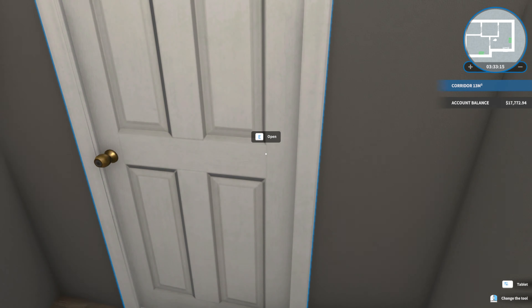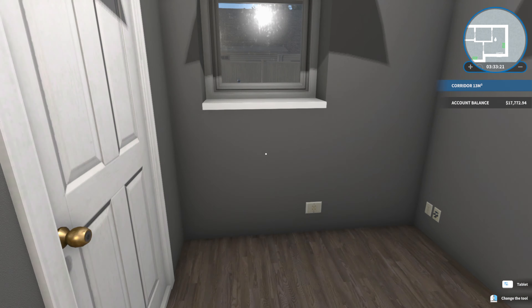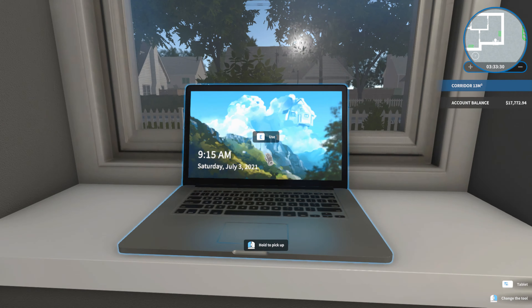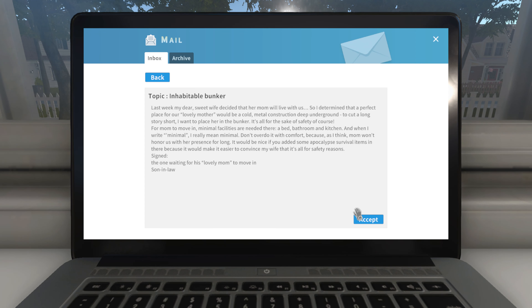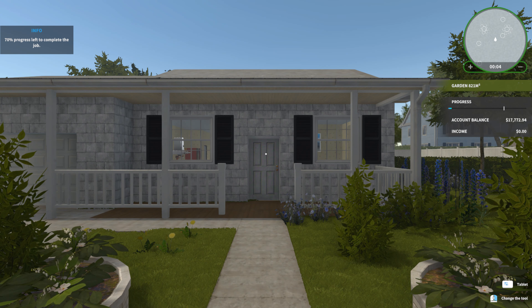Trying to get my voice to sound a bit more normal — sorry if it sounds a bit weird, that's what happens when you do loads of sports. So what do I want to do first? We're going to sell this house. I've just put my laptop in here. Looking at available jobs — painting, garage — I think we'll do the inhabitable bunker. That sounds fun.